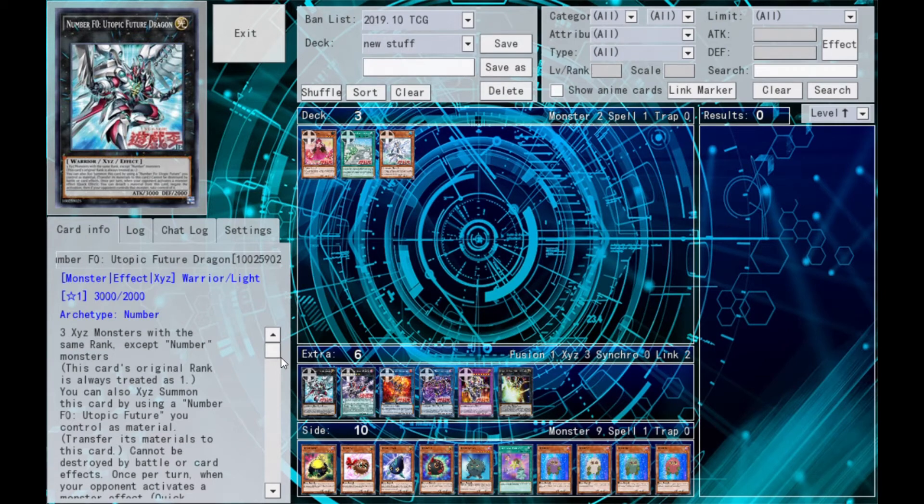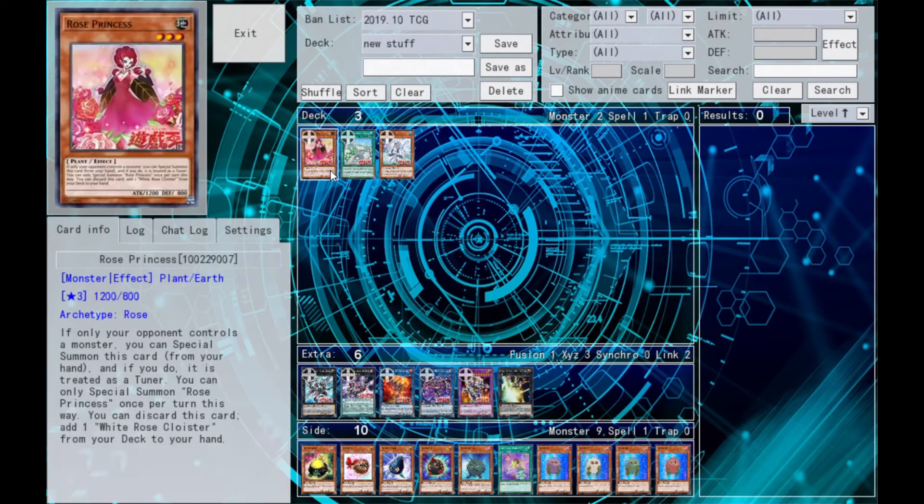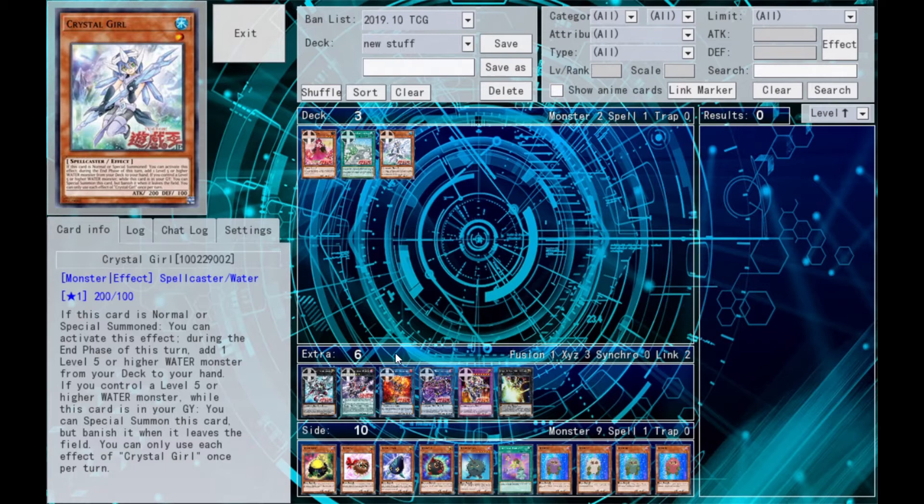What's up everyone on YouTube, it's your boy the Memphis Accelerate, coming at you with some card talks, looking at some of the new cards released on YGO Pro. Once again, a lot of cards for the extra deck — we got another set of 8. Let's start with the extra deck cards.